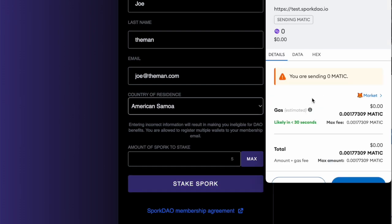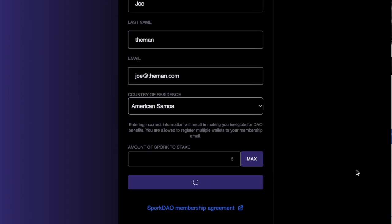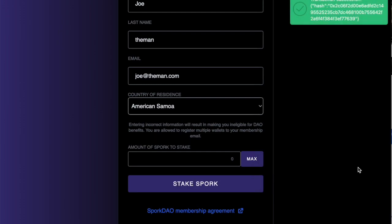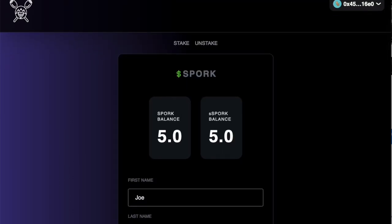This will actually start off two transactions. The first one is where you're approving the amount of Spork that's going to go into the contract, and the second is actually where it goes through. It does take a little bit of time, but it shouldn't be a problem. After you get the second confirmation, that is when you'll see the Spork balance change in the app. You'll actually have — in this case — five staked Spork and five regular Spork.